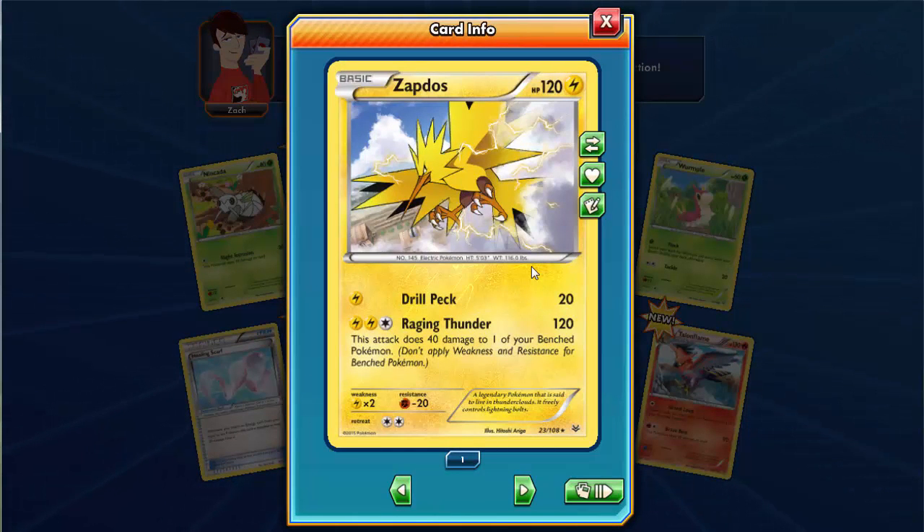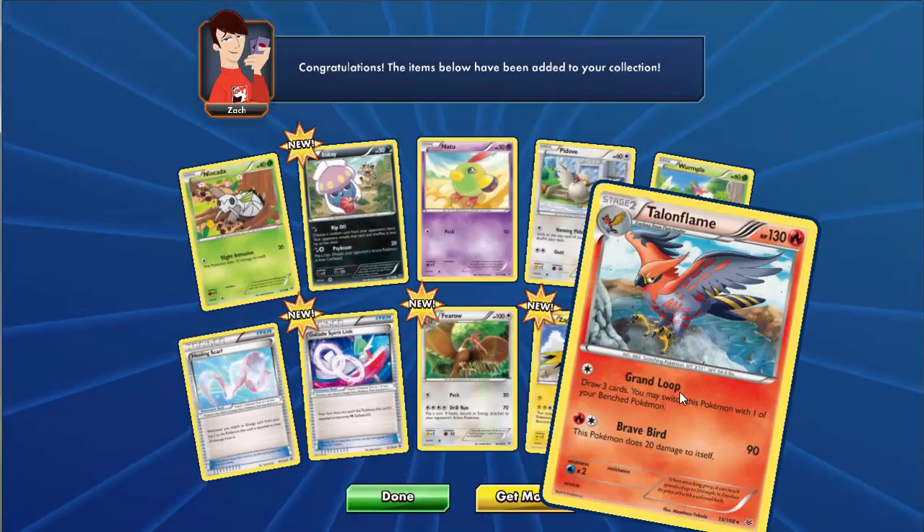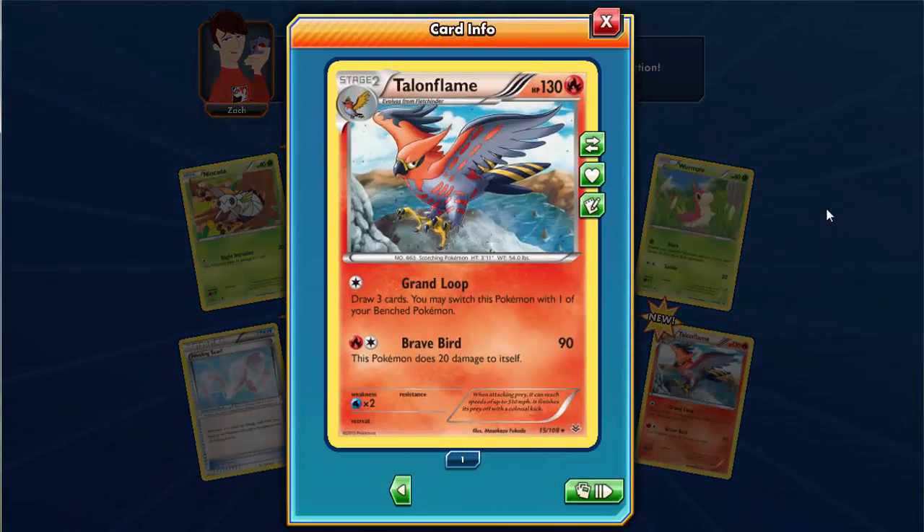Zapdos has a Drill Pack attack and Raging Thunder with 120 HP, and it can do 42 HP damage to your own best Pokemon. There's also a Kalan Flame, evolved from Fletchinder, with 130 HP. So now I have a full team of Fletchfling, Fletchinder, and Kalan Flame - I can run a complete fire evolution team.